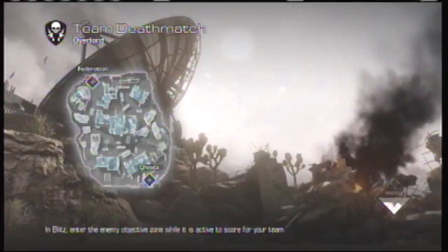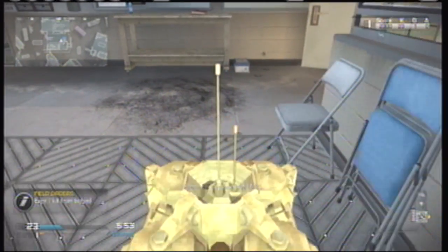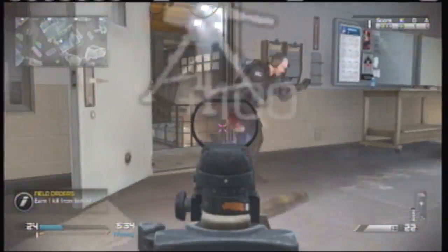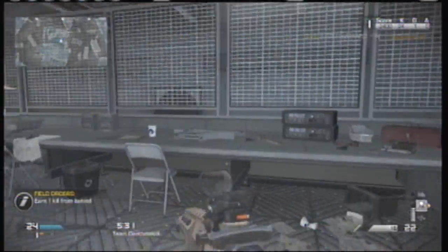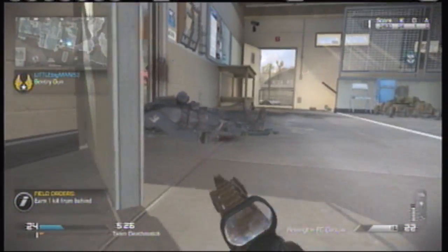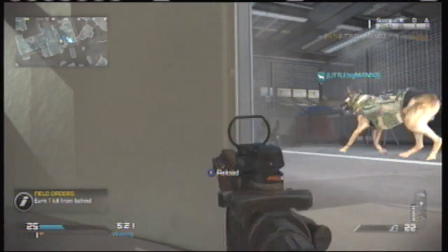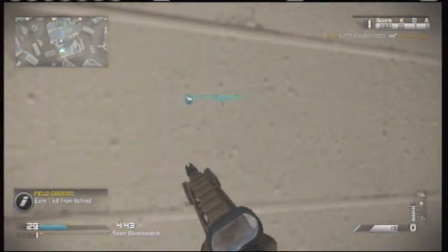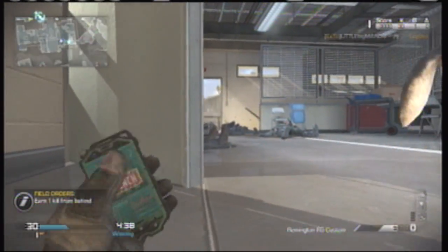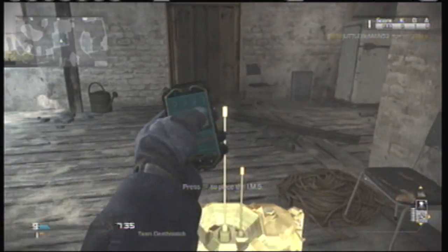On Overlord, go to the middle room and put your IMS over here so when they come up the stairway and out that door it will get them. When you get your sentry gun, put it in the corner facing the stairway and the door — it'll cover the left door. Hide over here and help your IMS and sentry gun, and every once in a while look up at the window to your left in case someone is trying to shoot your sentry gun or you from there.